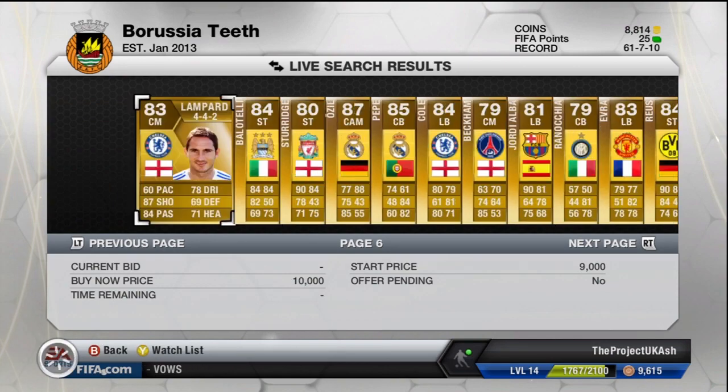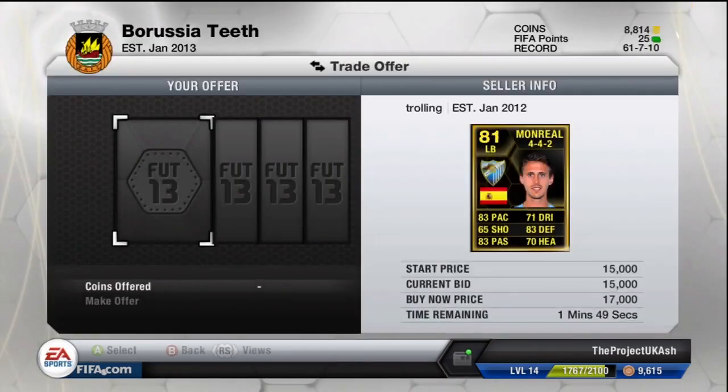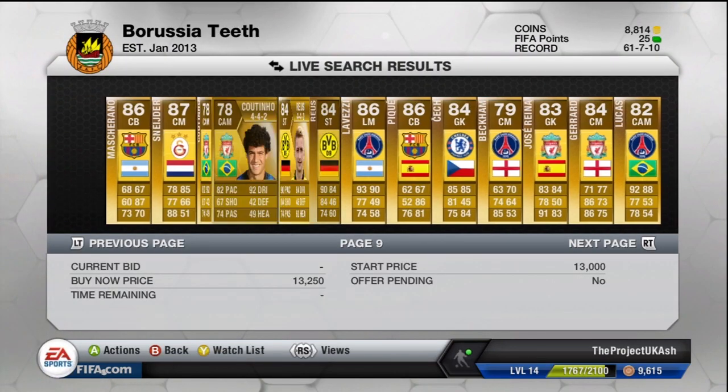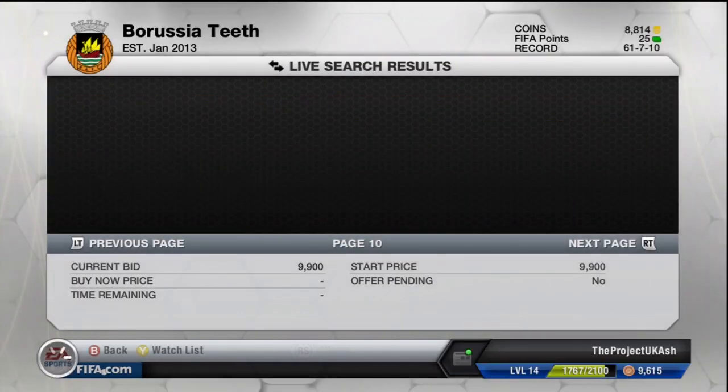I'm going to put 17k because normally I like to trade with informs worth less than 20k — just get a couple of them instead of going for one big inform. But sometimes I might go for more expensive informs. Anyway, you get the idea.